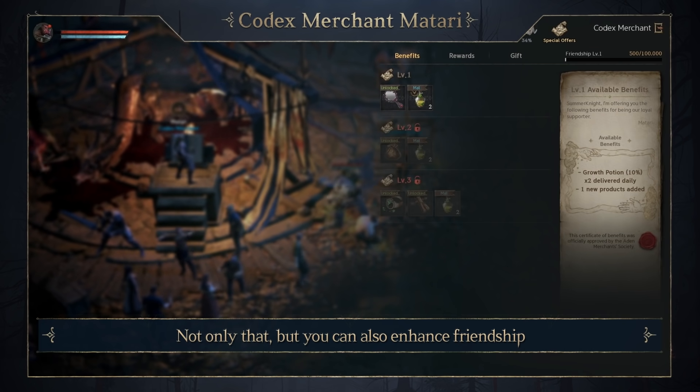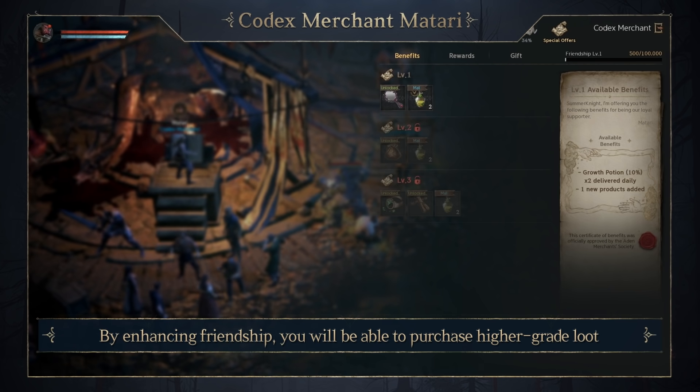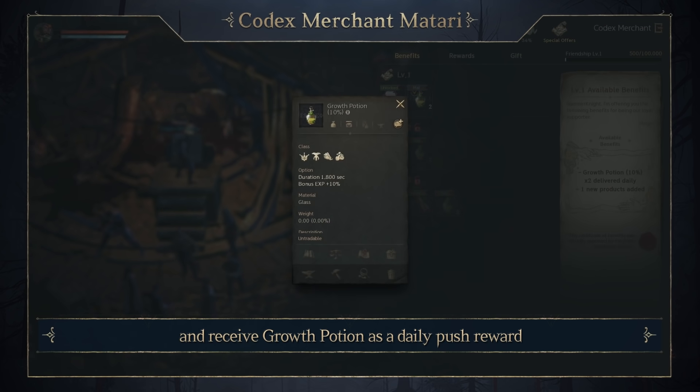Not only that, but you can also enhance friendship by buying, selling, and giving gifts to Matari. By enhancing friendship, you will be able to purchase higher grade loot and receive growth potions as a daily push reward.